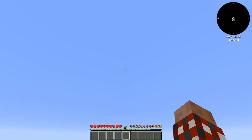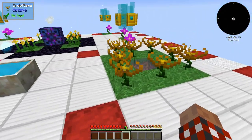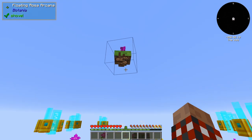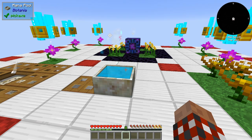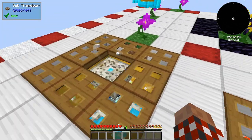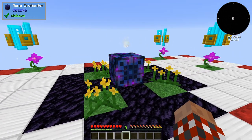Let's show off what I've got here. If we back up real quick, we've got the Alfheim Gateway here. With the trades you can do, we've got the Terrorsteel production area here. Here's the mana producing spot. We've got eight Endoflames with a source of fuel down below. We also have a Rosa Arcana for converting XP right there.